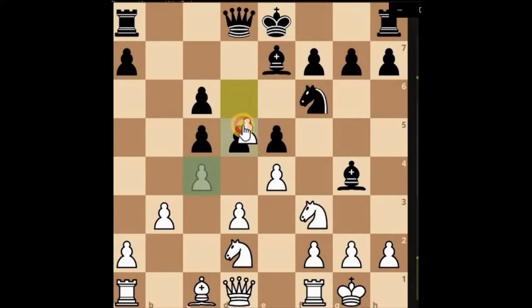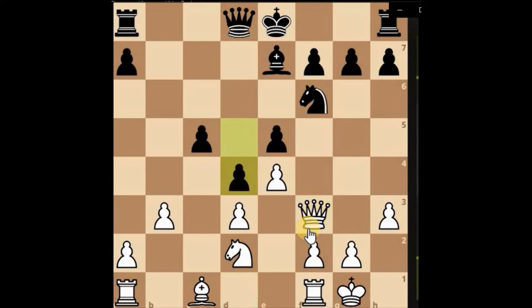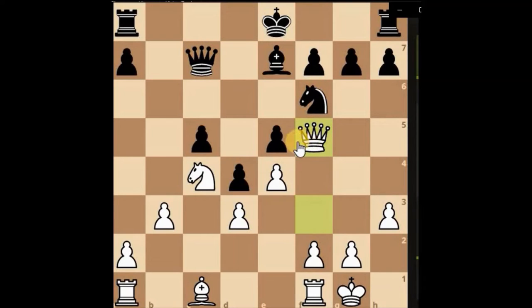We can capture quite nicely and put pressure onto the bishop — smaller piece attacking a higher piece. Develop the knight, or go with the queen capturing with the queen, lining up towards the king side area. Also looking to take the pawn — if they did take now, we can develop our knight attacking a pawn which has no protection.